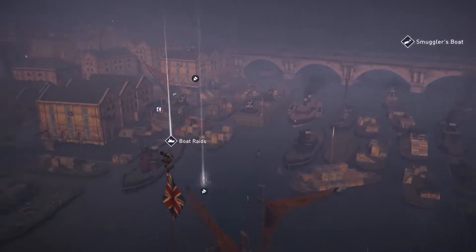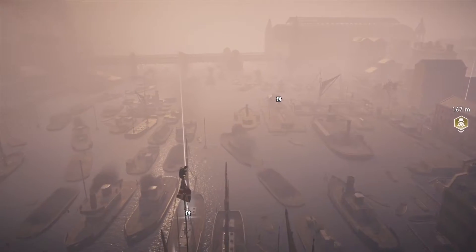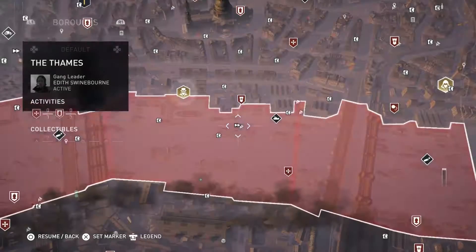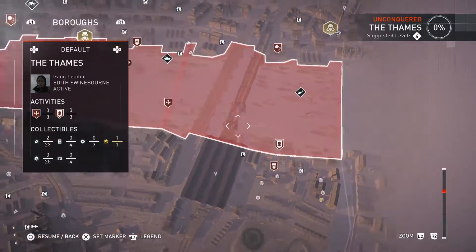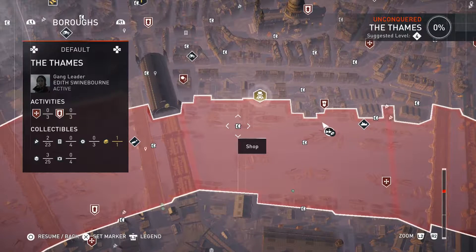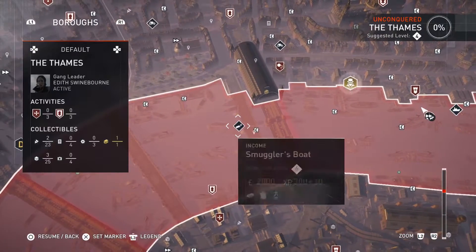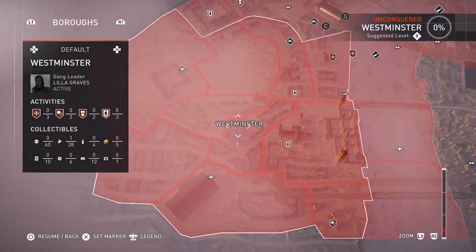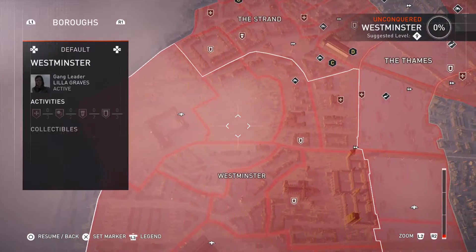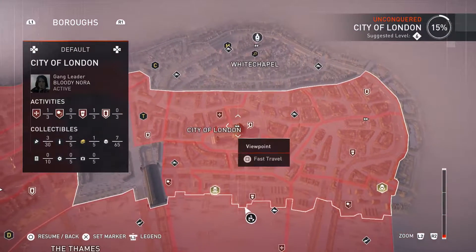That is one of, what, three viewpoints on the Thames? Smuggler's boat, income, Templar hunt, bounty hunt — there are different sections of the Thames that you can control as well. That is interesting. Boat raids. There is one more viewpoint on the Thames to get, and then I think we'll only be missing two viewpoints in Westminster. So we're only missing three viewpoints in the entire game, unless there are more places to go besides London, but I think it's just London.